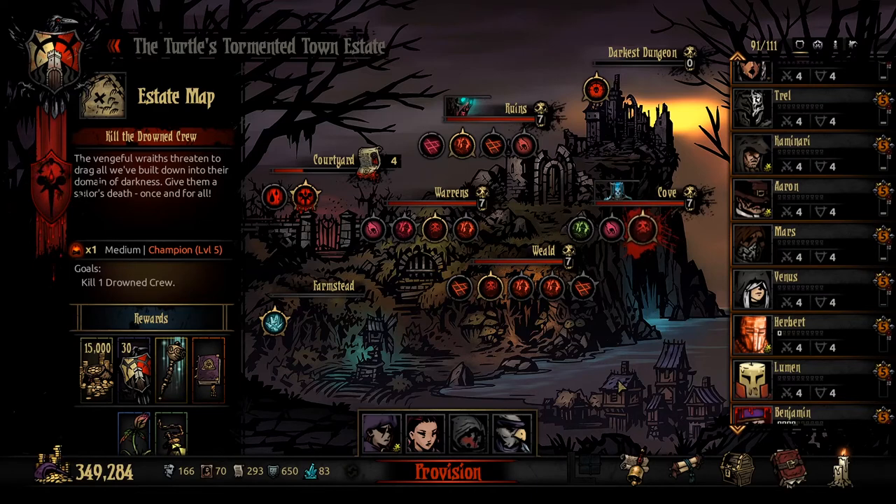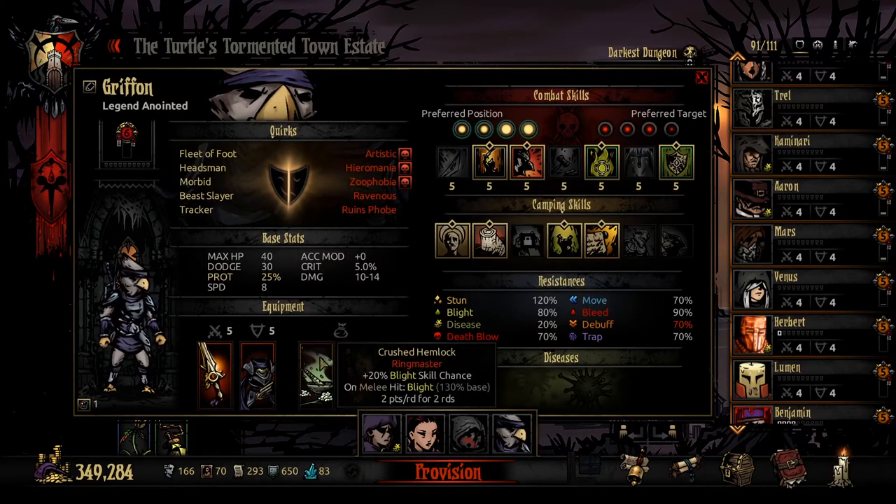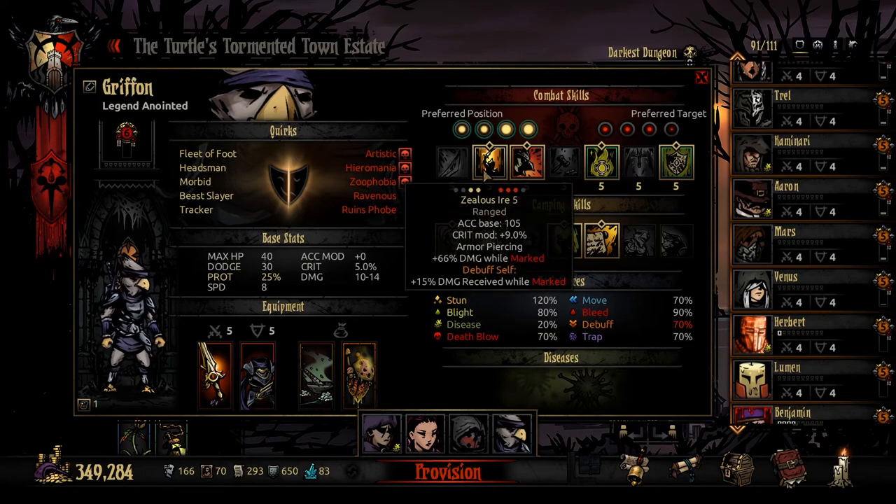Hello everybody and welcome back to the Darkest Dungeon. We are here again within the Cursed Estate and we are ready to push forward into the Cove to fight possibly the Collector but also the Drowned Crew. I've put together a team that I think is pretty ready for this. We're bringing out Griffin, our anointed, with the abilities of the Crushed Hemlock to do a little bit of extra damage there.